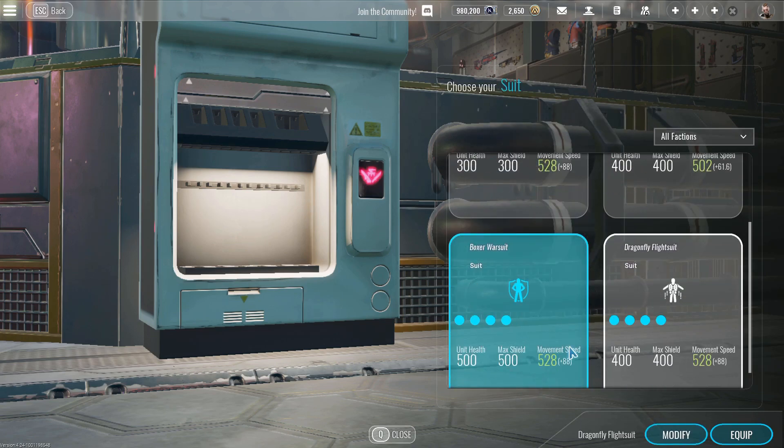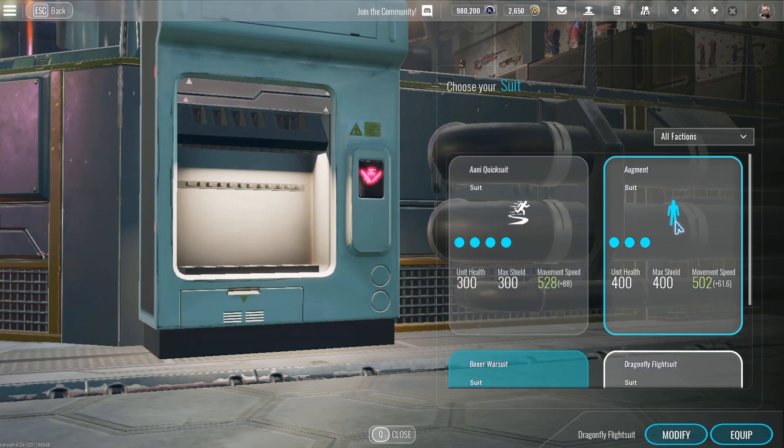Going over the suits one more time: the best suit in the game is Boxer. Definitely the one you're going to want to run if you're going competitive or just want to try hard as much as possible. Augment is a usable suit, but not nearly as good as Boxer. Once you reach level 5, Augment gets 20% cooldown reduction, which is pretty good considering most cooldowns are around 30 seconds — that's about 6 seconds off the cooldown.